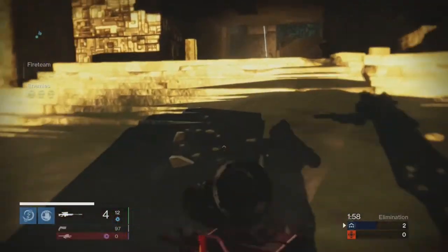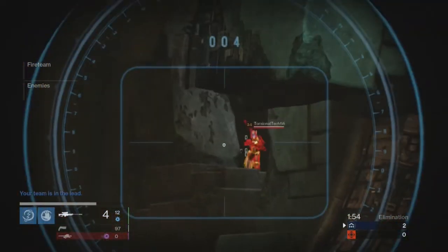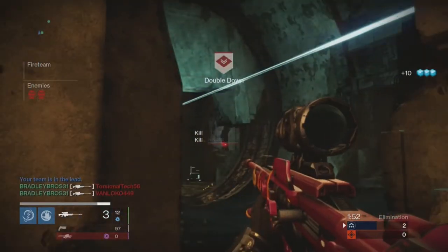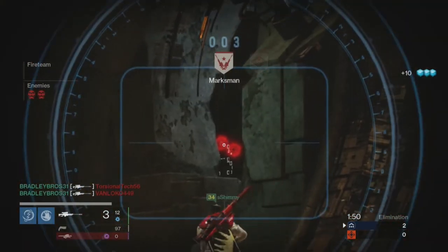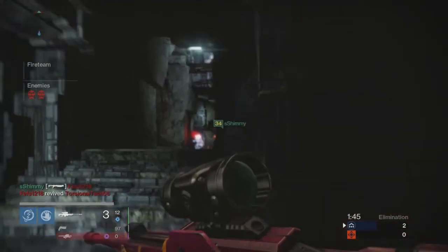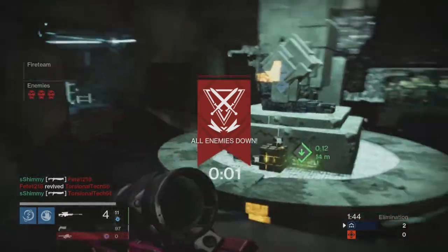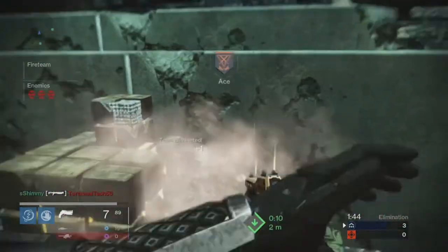In Trials, it is really helpful to have a good sniper on your team. Snipers are fantastic for getting an early advantage — as you see here, I managed to get a collateral, two enemies with one shot. After that, it's really easy for you and your teammates to push the last guy and clean him up.